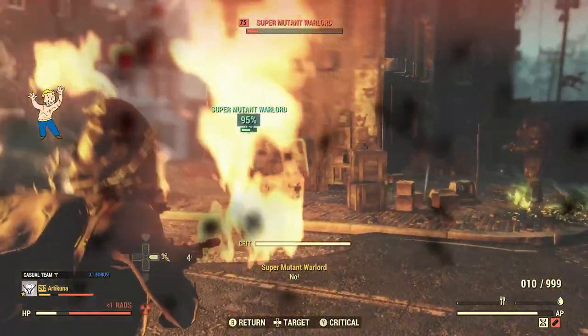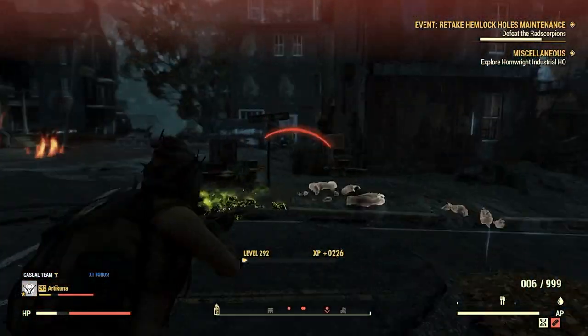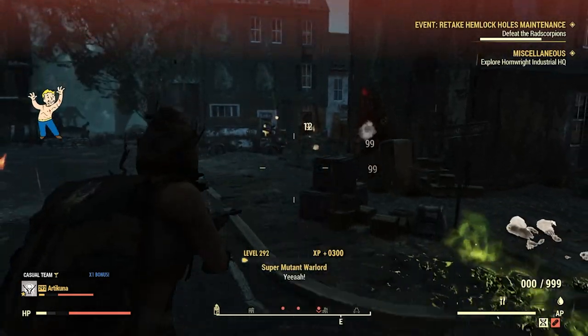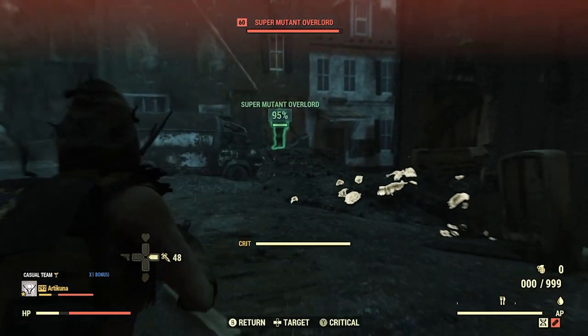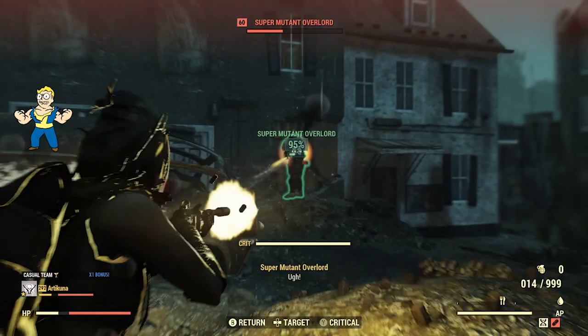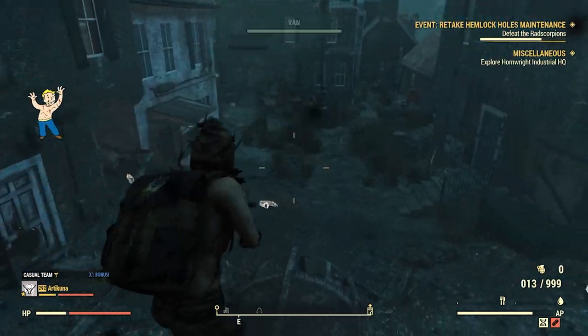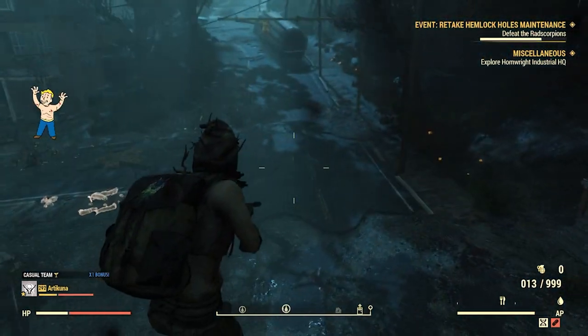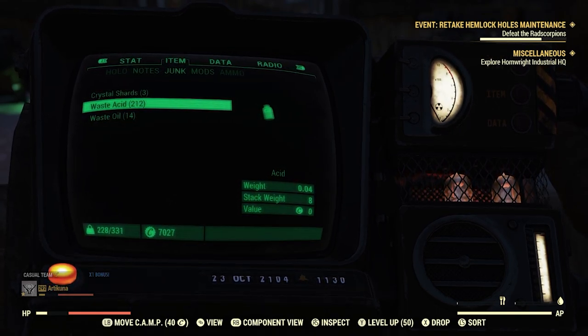The other event is called Moonshine Jamboree — it's actually a new event in the game. You basically defend the moonshine vats, and all you have to do is kill the gulpers. By the end of this acid run, I actually ended up with 212 acid.